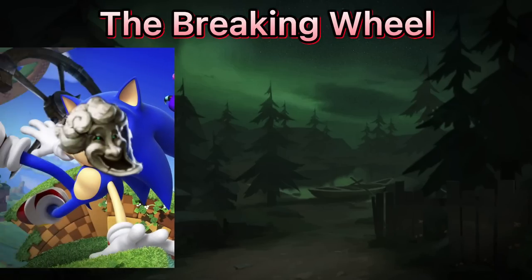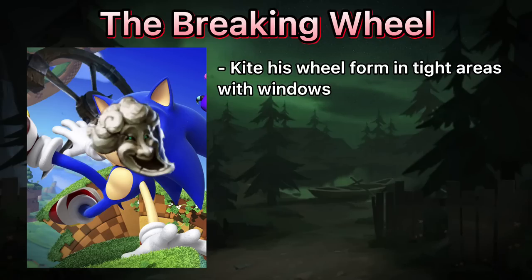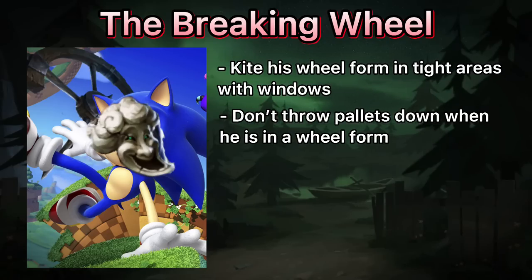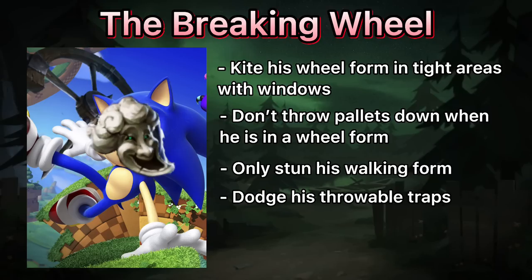The Breaking Wheel. This is the fastest hunter in the game so far, but he controls like a mess, so kite his wheel form in tight areas with windows. Don't throw pallets down because they will do absolutely nothing to him in that form. Only stun his walking form, not the wheel one. And don't forget to avoid his throwable traps.